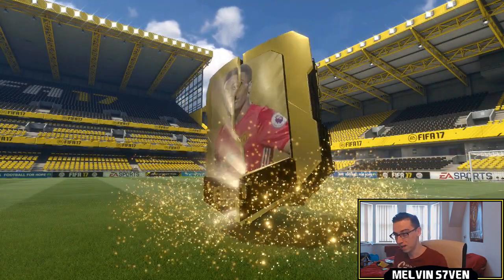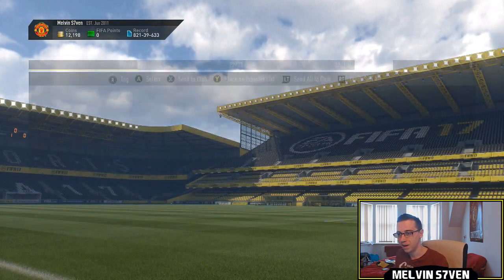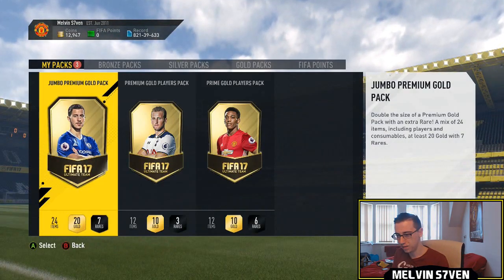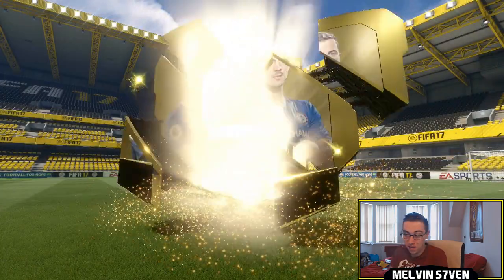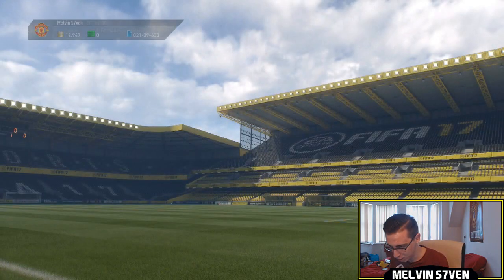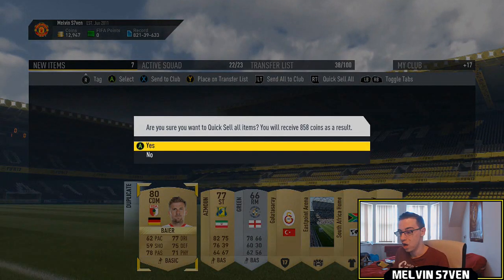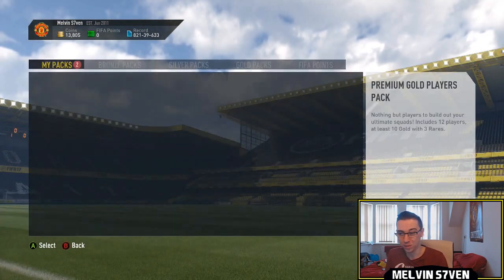7.5k pack first — can we get an inform? Nope, not an 84 rated either. A couple of marquee matchups ago we did actually pull an inform, but it's rare to get something good from these. I seem to find, for me anyway, the luck just isn't there. It's Campbell — not exactly what we want.